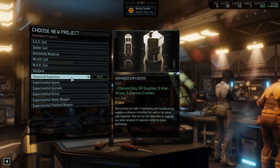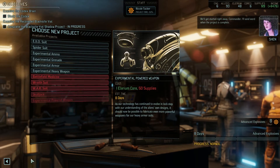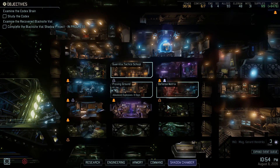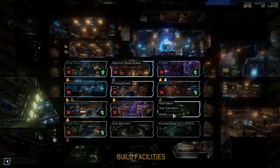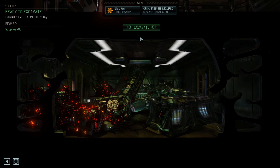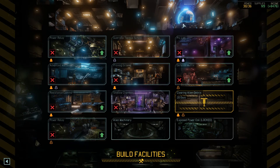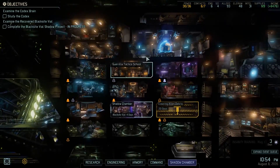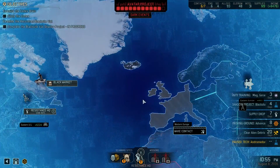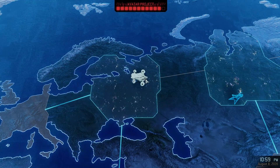So the first thing we're going to do is assign some people here. We're going to put it on Advanced Explosives, see if we can get something better, like an Advanced Acid Grenade or something. We can assign our Engineer right here — open Engineer right there — which I probably should have done earlier. Once you've finished building the Shadow Chamber, she's been sitting idle for a little bit. We're done with here for right now, and we can go back to fixing the burning convoy.